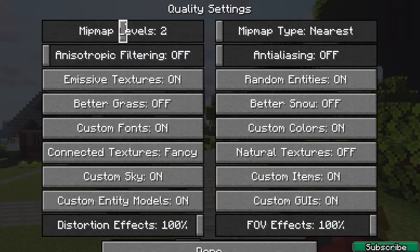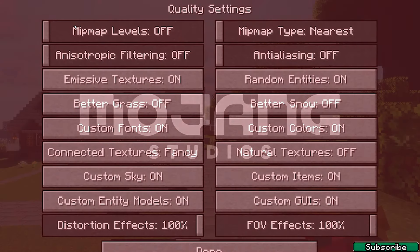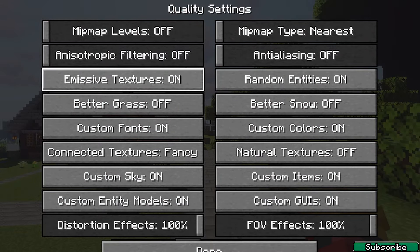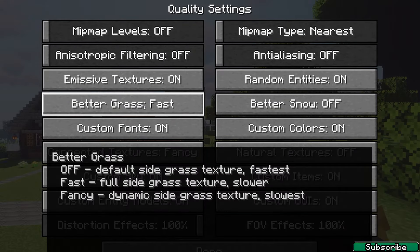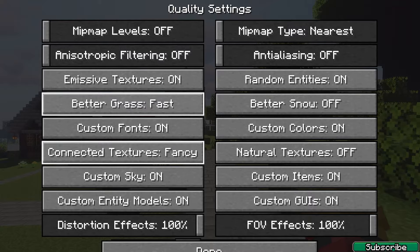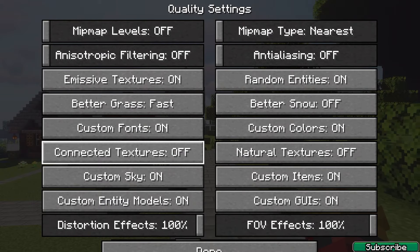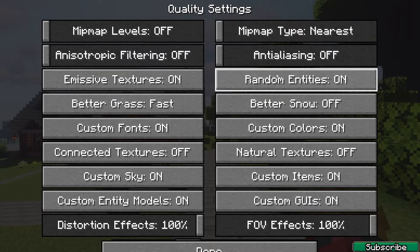In the quality settings it's a little different. Mipmap levels — definitely turn that off because it takes so much RAM. Emissive textures we can leave on, better grass on, fast is fine. Connected textures — definitely turn that off because we don't really need it and it takes so much of your CPU's performance.